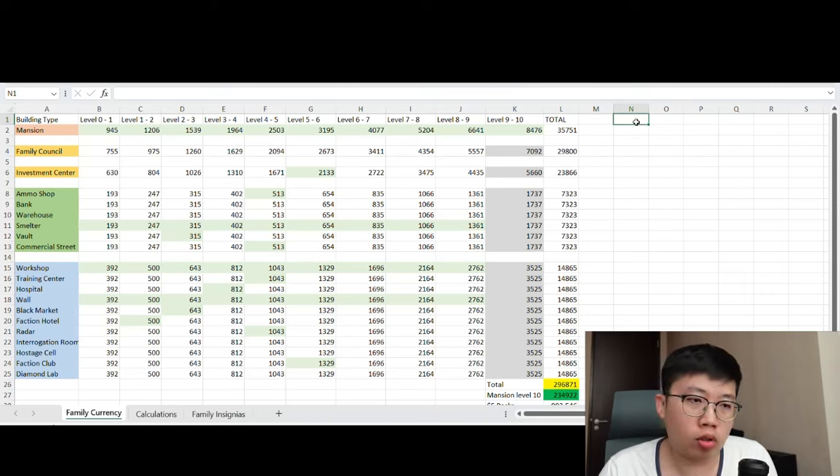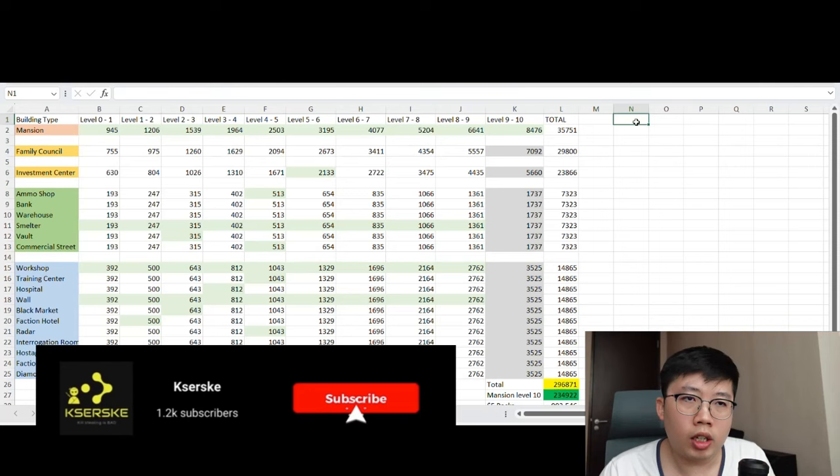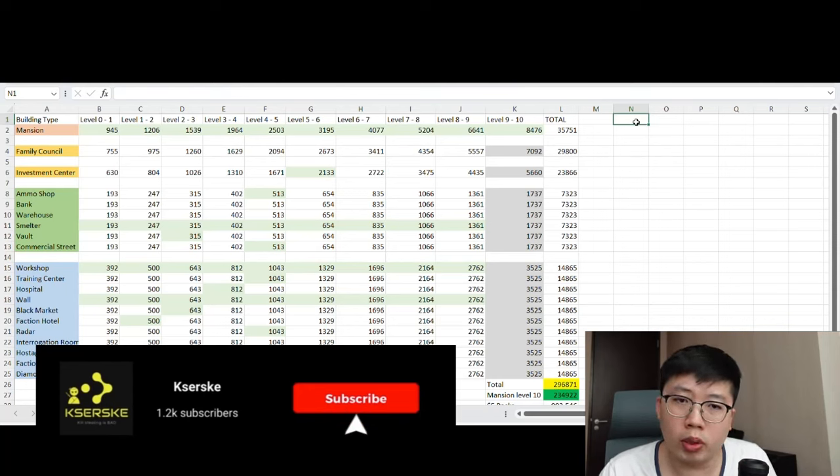I've done quite a bit of calculation and it took quite a number of months to reach a certain level where family insignias are unlocked at star level 6, in order to get a more accurate analysis of how many family currencies are needed to reach mansion star level 10. Reaching family star level 10 means you can start doing the family investment, get your tier 5 units, and start building your family council. A level 10 star unit would be quite strong compared to even a level 9 because of the different skills it acquires.